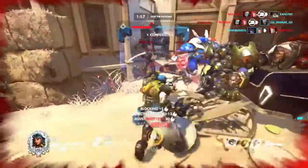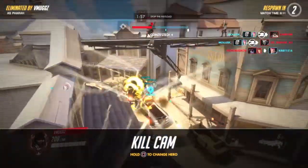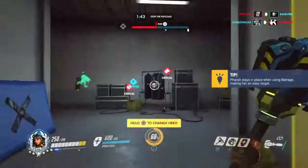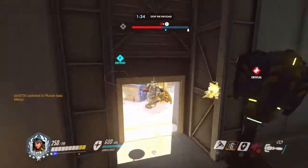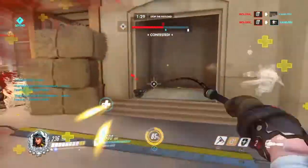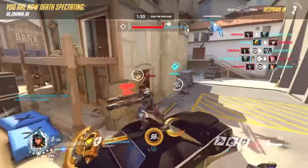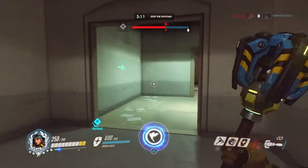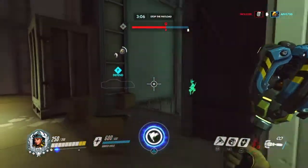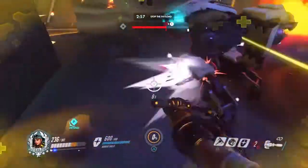Brigitte's strengths and weaknesses mirror Reinhardt's. You don't want to dive on her as Genji — that's like diving on Reinhardt. She is countered by the same heroes: Bastion, Pharah, Tracer, Widowmaker and Hanzo at long range. Basically any high damage output at range shuts her down. Her only long-range threat is the Whip Shot, which has some knockback and can knock enemies off ledges, but the damage is relatively low. She cannot compete with other tanks — Roadhog slaughters her, and D.Va's damage output depletes her health too fast.